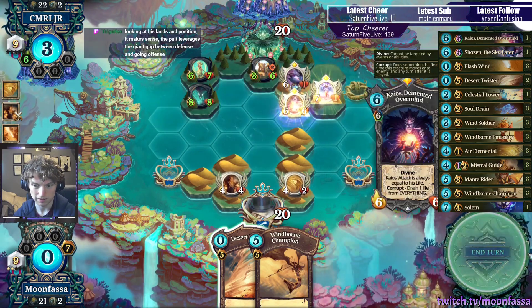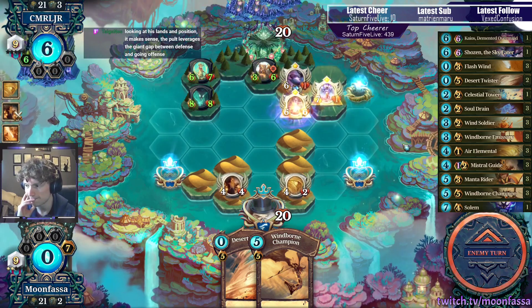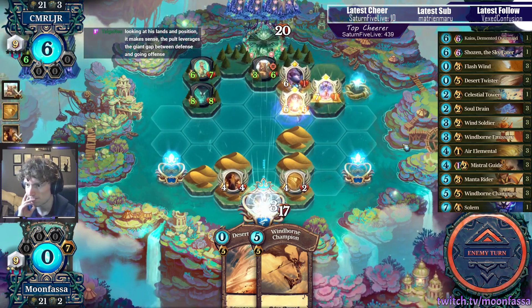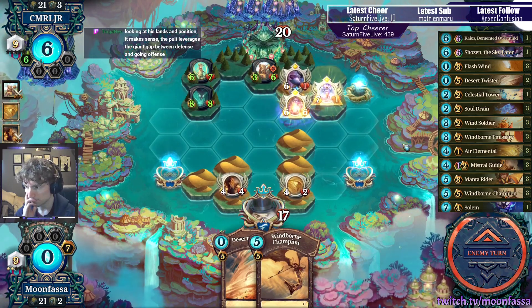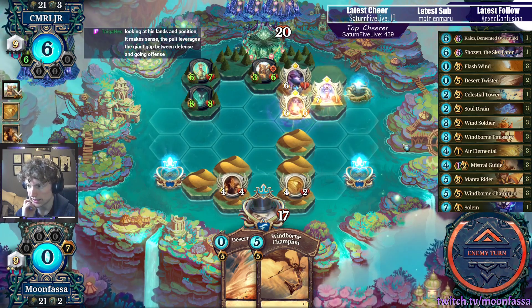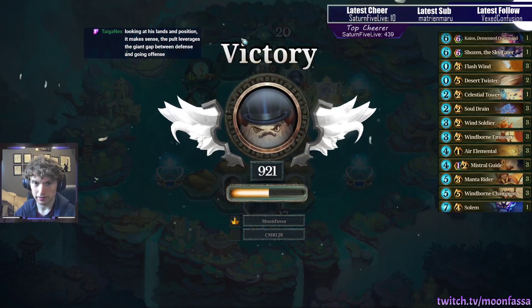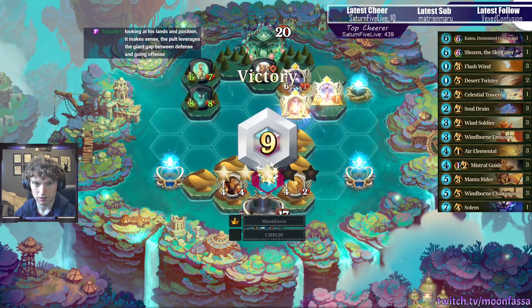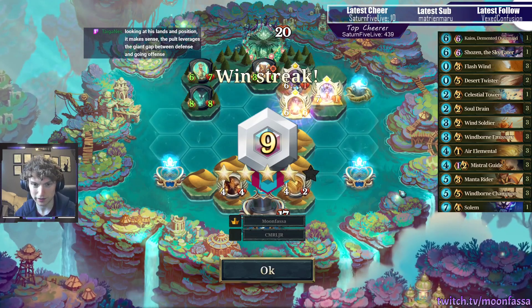I could have even teleported this, but it's okay. The Pult leverages the Giant Gap. Choose Defense. The thing is, Yakapult's really expensive — both land-wise and Faria-wise even.